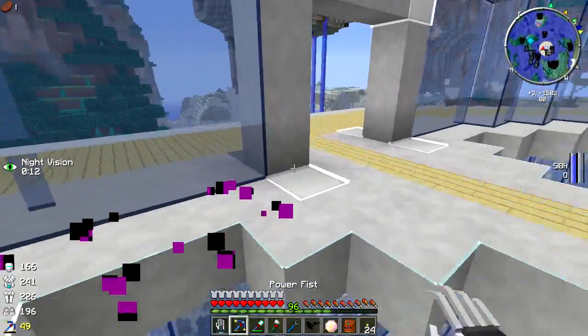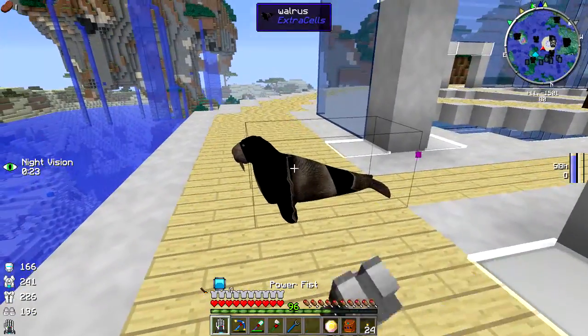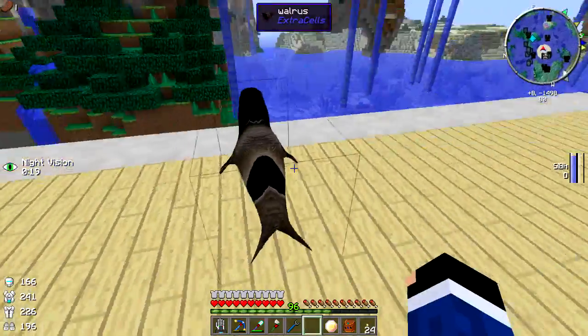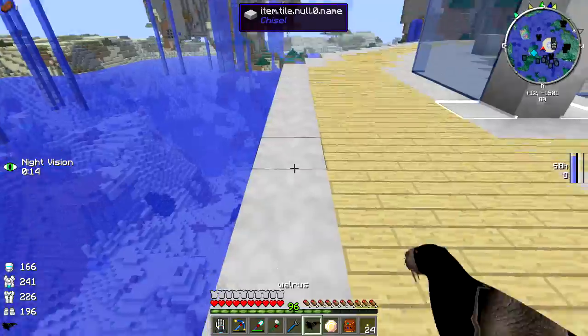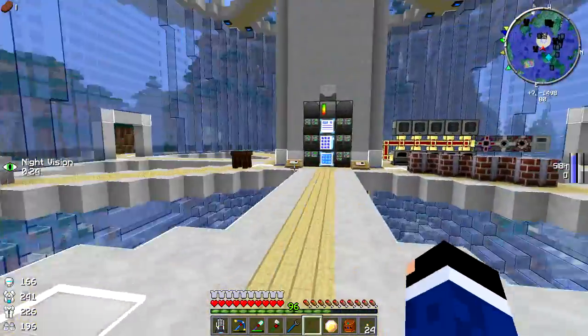No no, come back walrus — right here guarding the entrance. I might make a bunch of walruses and put them all around as if they're guarding the entrances to the base. We could do a walrus fence all the way around the base. Anyway, we're gonna leave the walrus there.